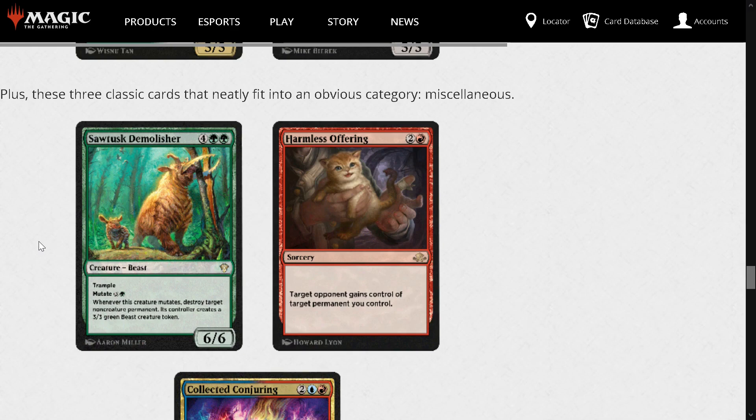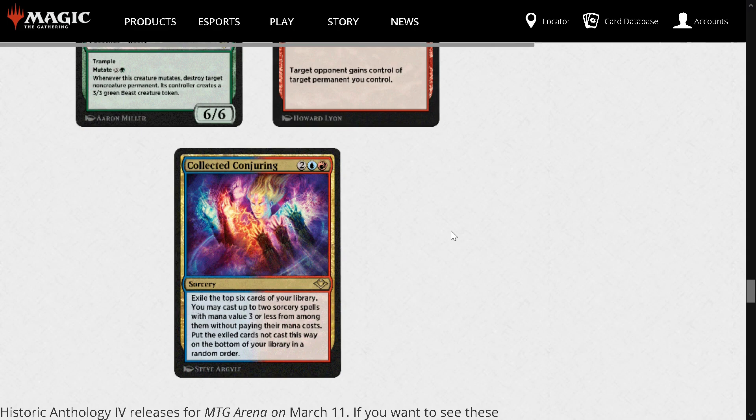Harmless Offering: 2 and a red for a Sorcery. Target opponent gains control of a permanent you control — give your opponent something bad to enable some jank. This is a what-the-deck all-star card. There's something screwy in here, I just don't know what it is yet. And Collected Conjuring: 2, a blue and a red for a Sorcery. Exile the top 6 cards of your library. You can cast 2 sorcery spells with mana value 3 or less from among them without paying their mana cost. Put the exiled cards not cast this way on the bottom of your library in a random order. It's Collected Company but for 3-cost and down sorcery spells. I think there's something here but it will require some brewing and tinkering.